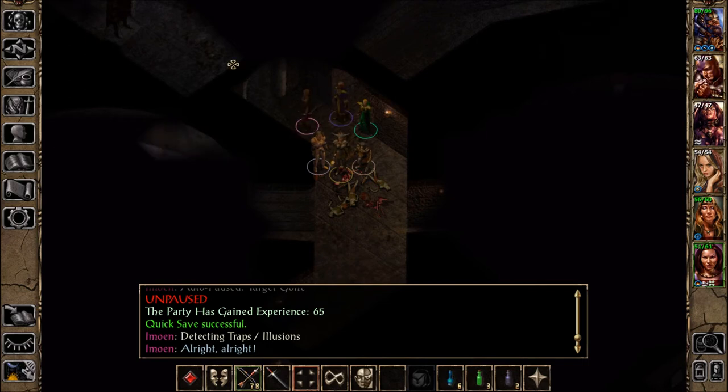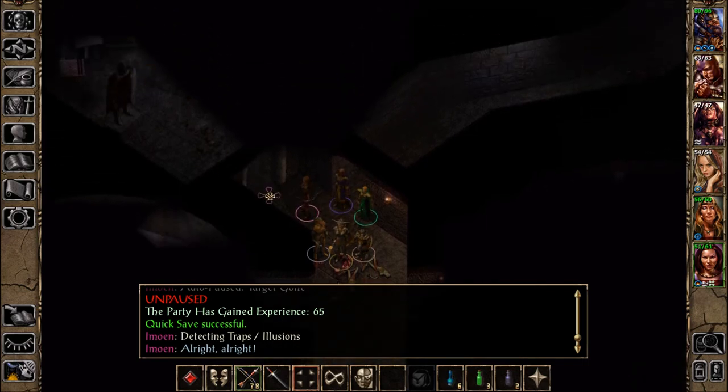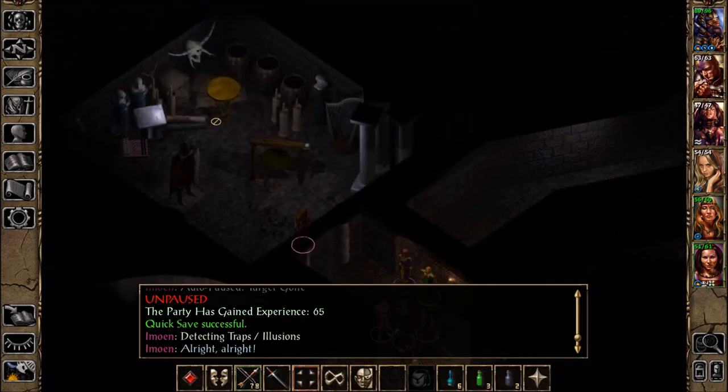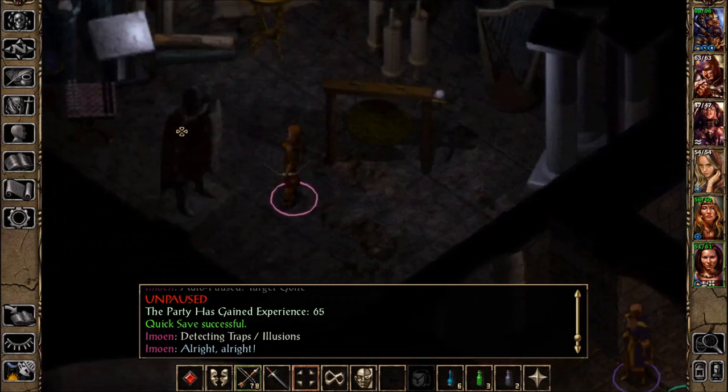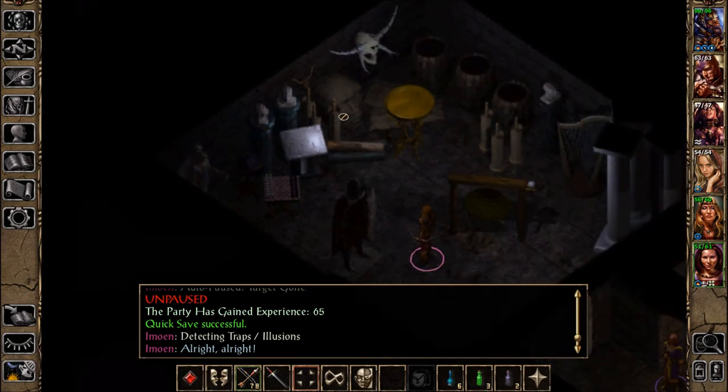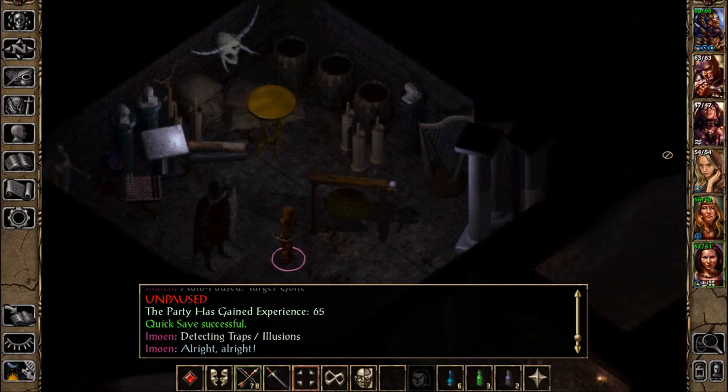The sound they make when they die is just way too funny. Alright! We've got an interesting statue or something here. There's a lot of weird things in here. Statues. Tables. Looks like a chess board? Another statue. Some busts on columns. A big head here.